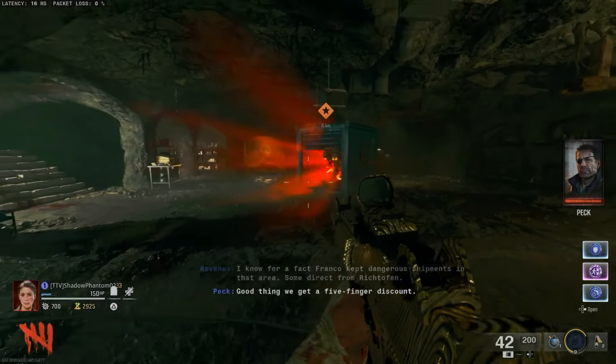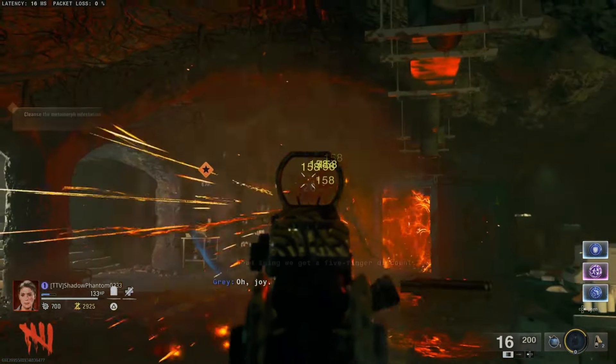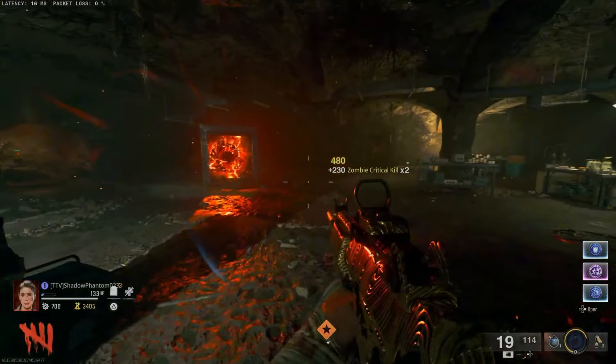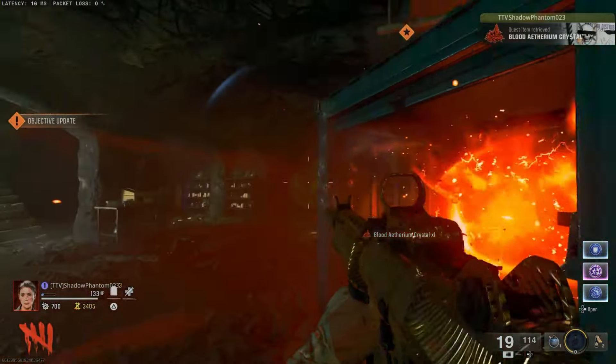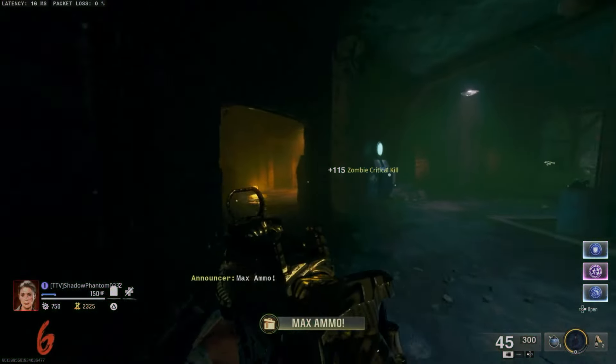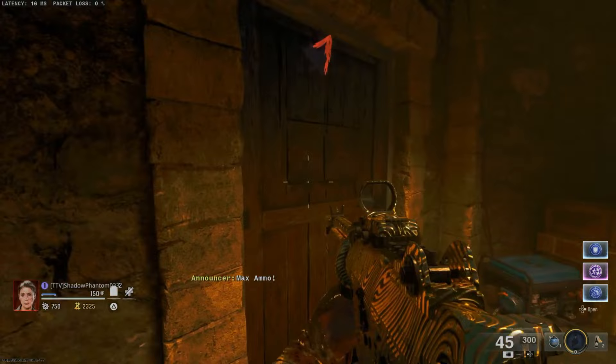Once you shoot off the locks, a Doppelgast is going to spawn in. Kill this Doppelgast and as soon as it drops the blood ethereum crystal, take it into that crate and you have now unlocked the Pack-a-Punch.